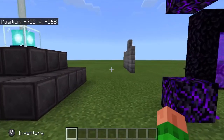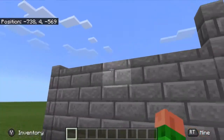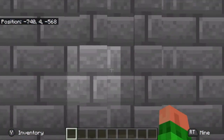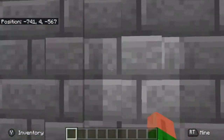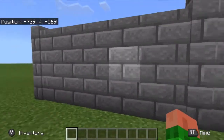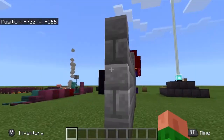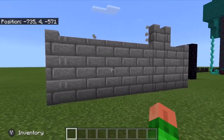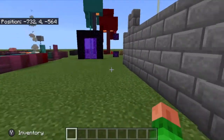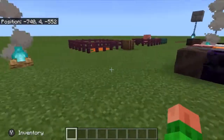Something I don't think people are showing off is that you can actually use netherite ingots in beacons now, so if you want to go ahead and use a netherite ingot for that, go right ahead. Also new to walls: they used to have little holes in them, but now they create an actual wall effect. I think this is going to be really great for builders.